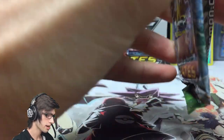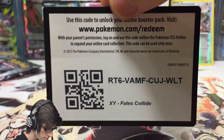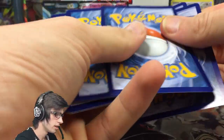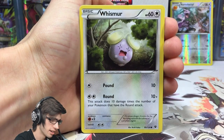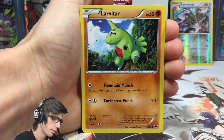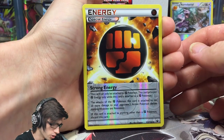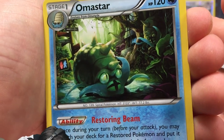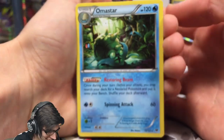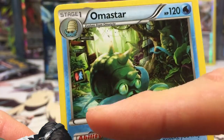Moving on — Lugia Break pack art, that is cool! Here is a code. We are still looking for one more break, and there are some awesome looking breaks in the set — Delphox being one, Bronzong, Carbink — they're all pretty cool. We've got a Reverse Strong Energy — epic — and an Omastar Regular Rare. Count the Omastar: there's two, plus a couple hidden in the art like random stop signs or street signs.